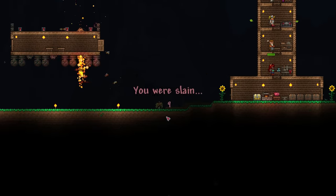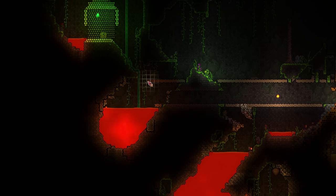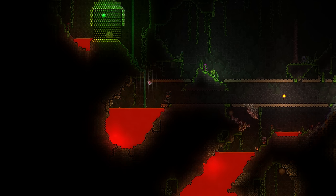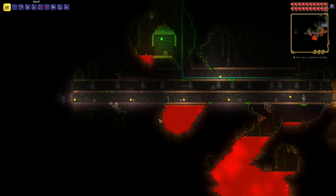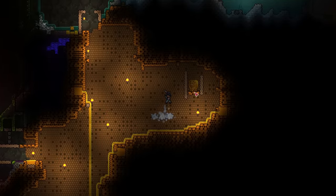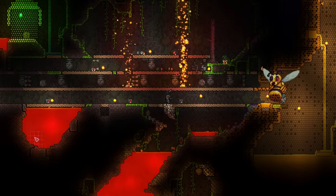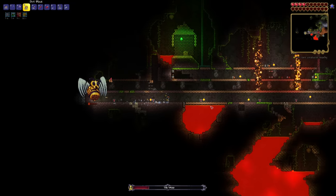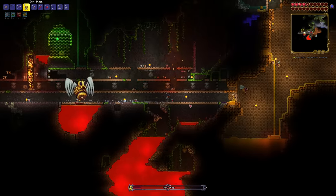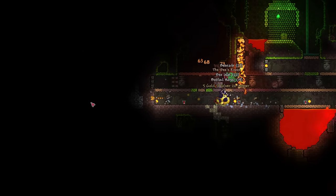I find another hive and this time make sure not to break the larvae, then begin construction on the trap — a series of long tubes with traps inside. I spawn in Queen Bee and hope my not-a-real-plan works. She really takes the difficulty up a notch — this was the first boss I felt actually threatened by. I have several close calls, especially when she brings regular bees into the fight, but despite the difficulty, Queen Bee is eventually defeated.